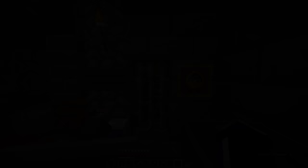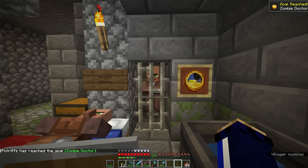There we go — we've got a newly cured villager and we get the Zombie Doctor advancement. As you can see from the clock on the wall, that's taken about half the night — so roughly about five minutes.